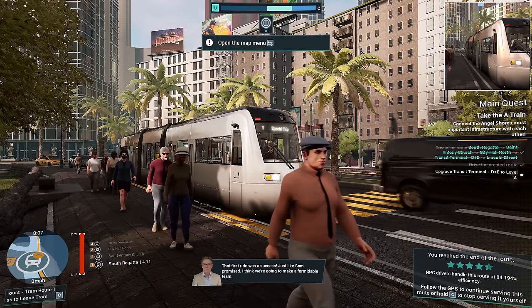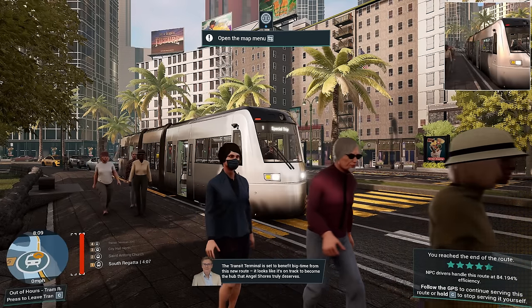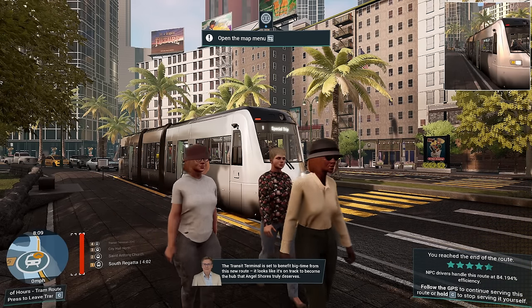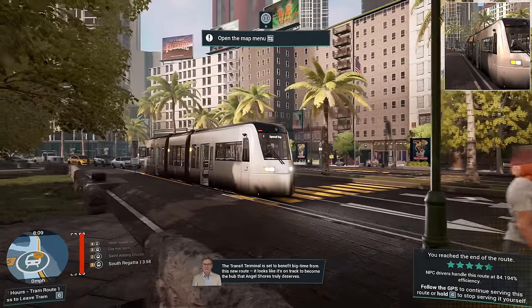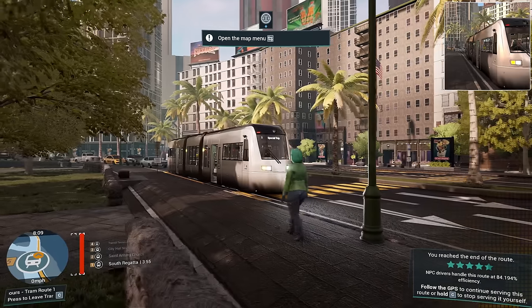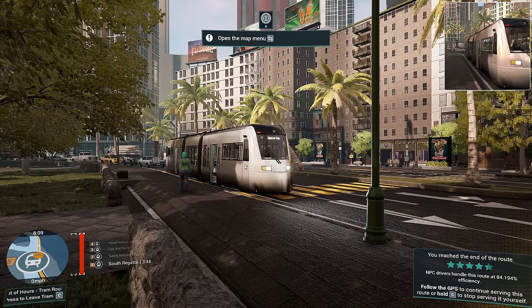Just like Sam promised, I think we're going to make a formidable team. The Transit Terminal is set to benefit from this new route — it's on track to become the hub that Angel Shores truly deserves. We've got four and a half stars, 84% efficiency.